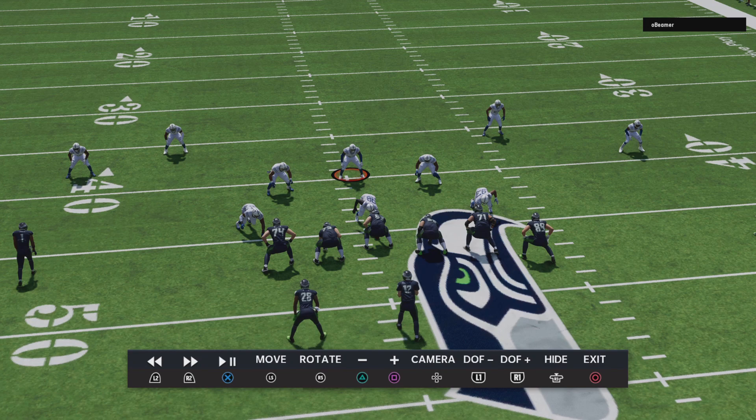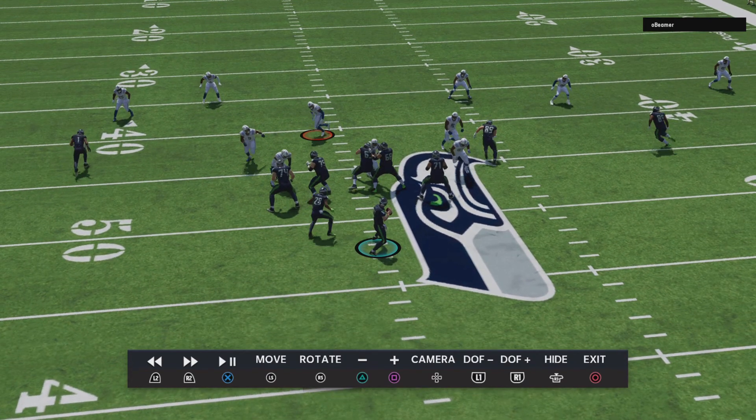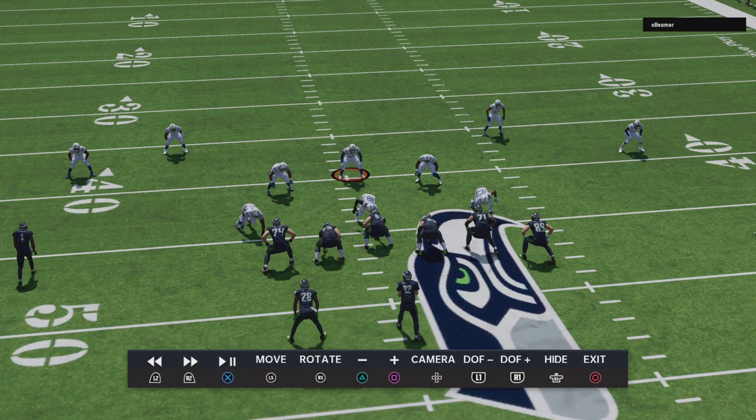As you can see, this man is in 3-3 normal. He's going to hike it and do the looping blitz. Now, if you saw the video where I explained how to block a blitz in Madden 23, right here you're going to stand up and give me a standing ovation. Pat yourself on the back for following along and learning how to do it.